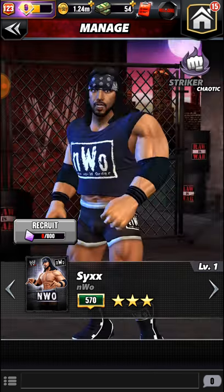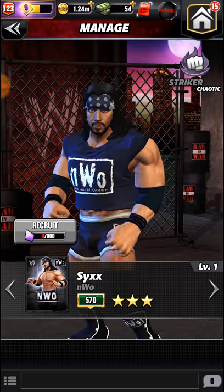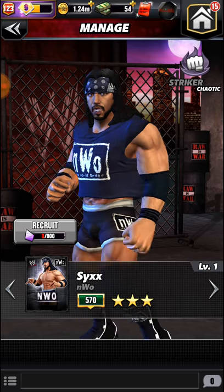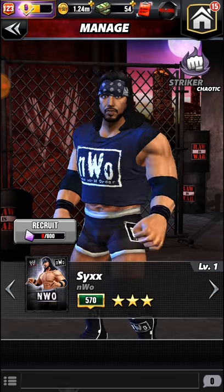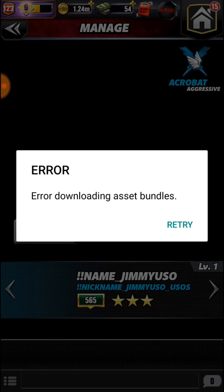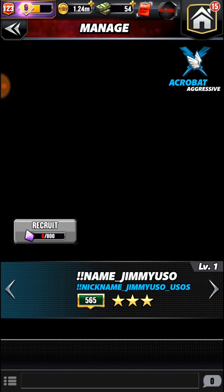Then you got 6 — who is X-Pac — but he was 6 because he was in WCW. During the Monday Night Wars he went there and became 6. And this is where it gets interesting — see how his name says Jimmy Uso? So the Usos must be going to be on this game. When I did this it did get stuck a little bit but I hit the home button and it goes away. There's no more after Jimmy Uso, so there's potential for more people.